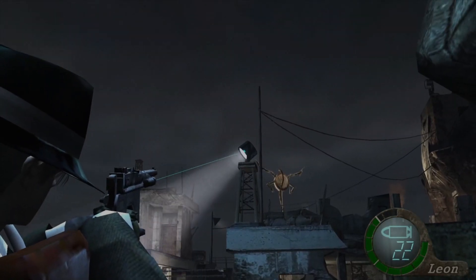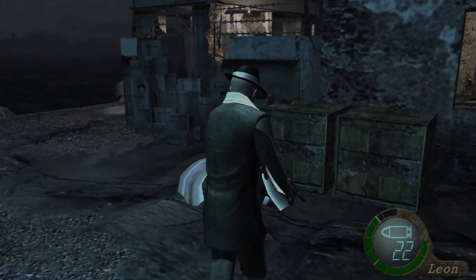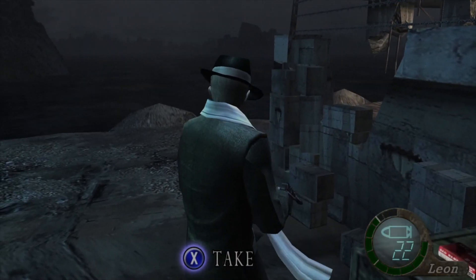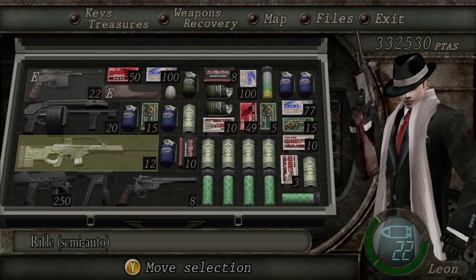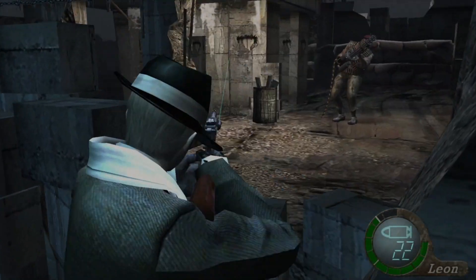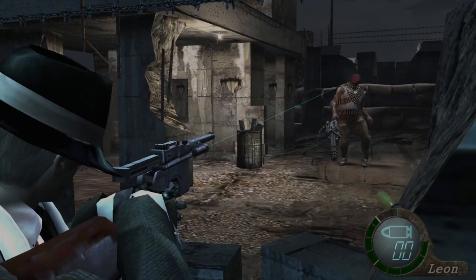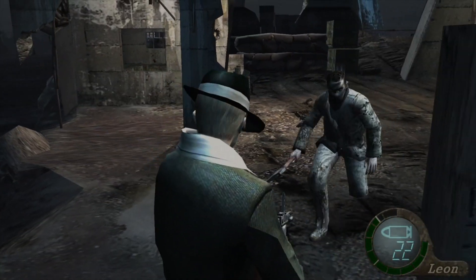We're gonna play this a little bit safe. We're gonna shoot out that guard light. We're not gonna pick it up just yet — it's not gonna disappear like all the other stuff, so we might as well leave it there. We're gonna want the rifle here. Actually, we're gonna stick with the Red Nine but pull out the Striker here first. Look at that — there are guards here by the way.